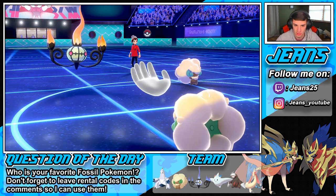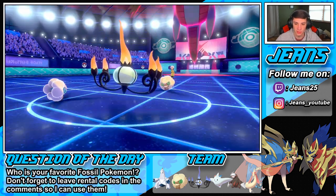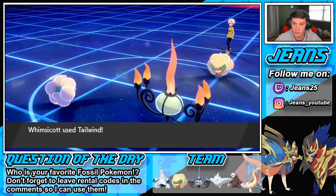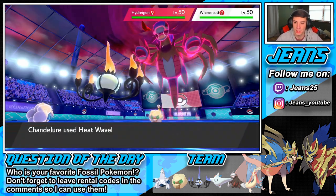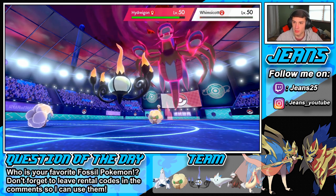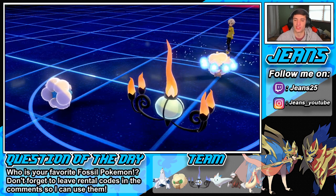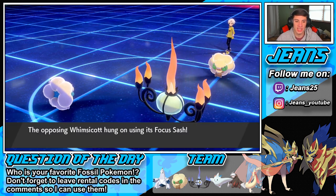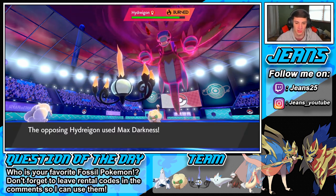He's going for a Taunt — that's totally fine, we're going for Heat Wave anyway. We don't need the Trick Room. He's going to set up Tailwind next turn, I might just swap. He's probably going to trigger my focus sash on my Chandelure. We get the burn though — that's big! But he's not a physical attacker so it doesn't really help as much. The Dark-type moves will trigger our sash, but that's totally fine.